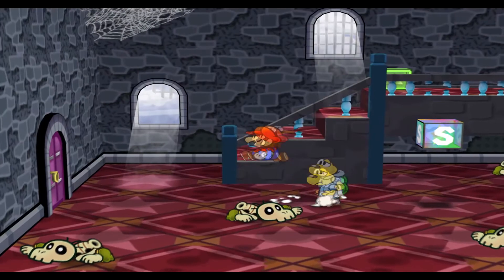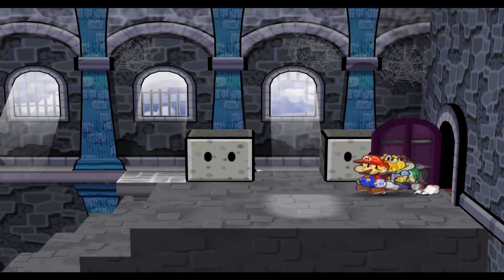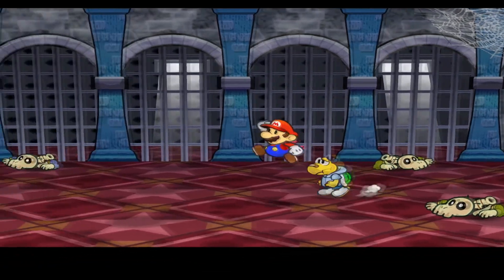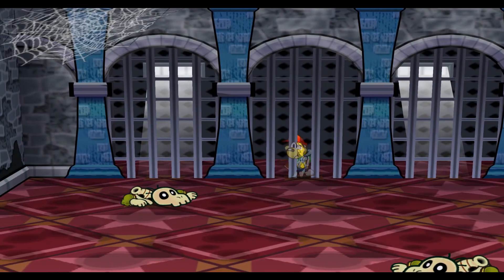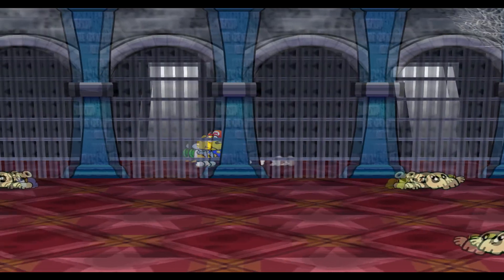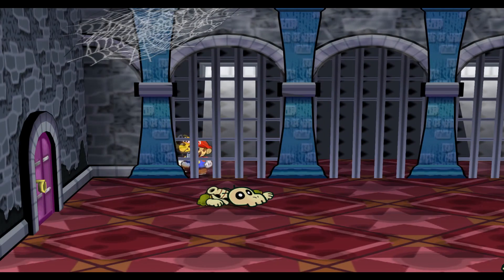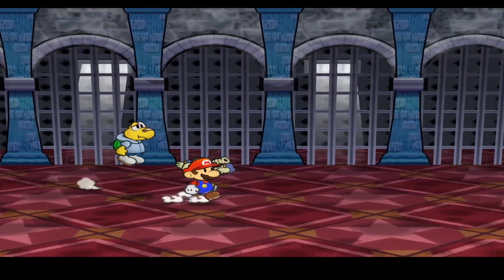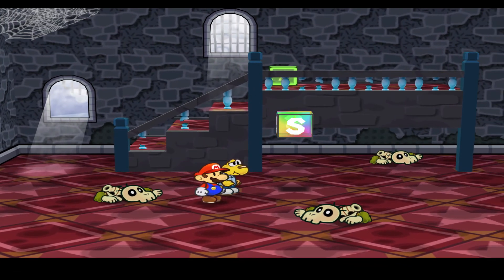Before heading on, let me show you something - if we backtrack all the way to the initial room with the dry bones, you might remember the key we saw earlier. There are certain bars which you can use the R ability to slip through. We come over here and get another Castle Key - very useful and easy to miss. That'll be helpful in a bit.